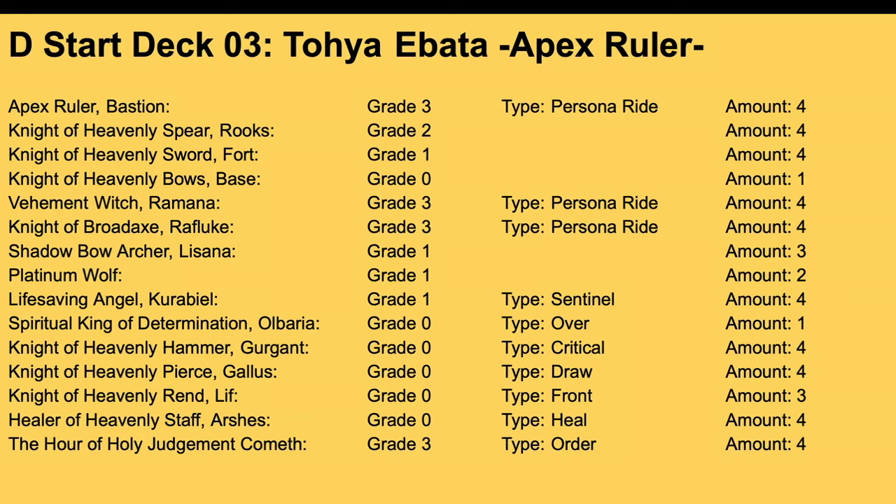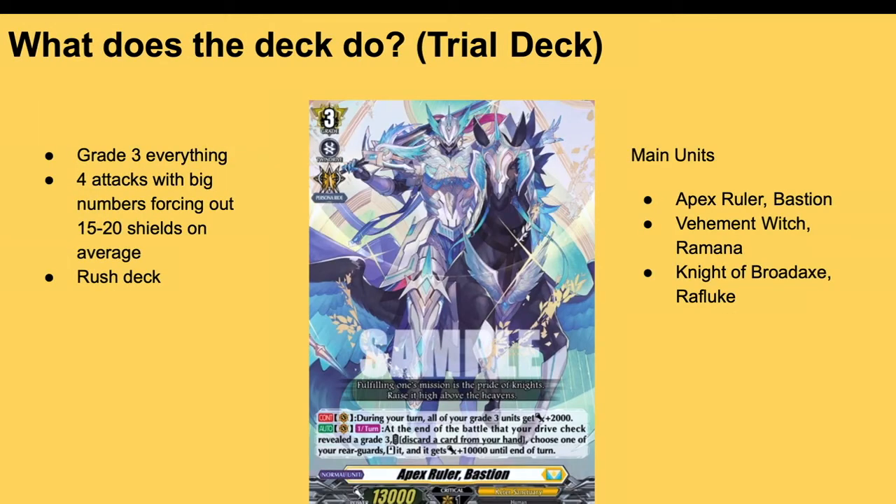What does the deck do? You grade three everything — literally everything's a grade three. You get as many grade threes on the field as possible, try to drive check grade threes, restand your rear guards and give them plus 10. Sometimes you don't get to see grade threes — that happens — but on average you normally get four attacks and sometimes force out 15 to 20k shield. Without boosters it drops to 10k shields and sometimes 5k shields. This is a full-out rush deck — the second you get the chance, call grade threes and rush them down.